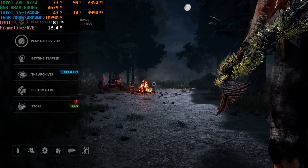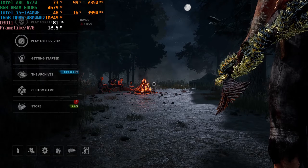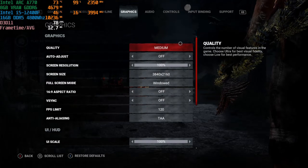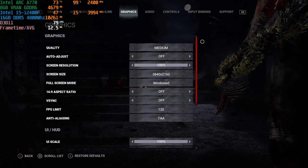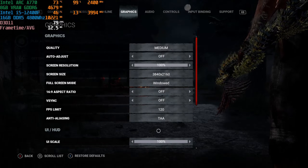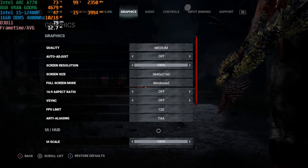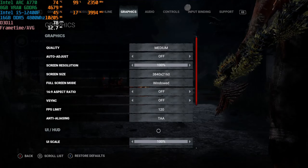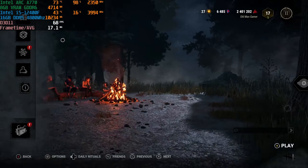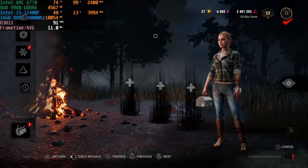In this one I'm playing Dead by Daylight using the i5-12400F paired with the Intel Arc A770. Looking at the graphics settings: playing on medium settings at 2160p 4K resolution with no VSync. The developers have capped the game at 120 frames per second — you can get around it but it requires modifying game files, which I don't suggest. Let's jump into a match and see how many frames per second I can get using the Intel Arc A770.